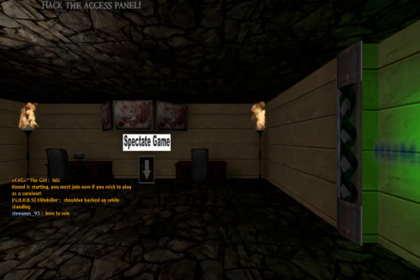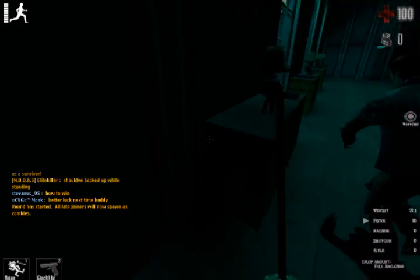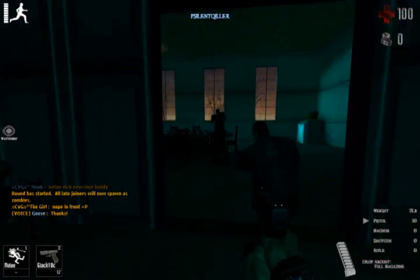Hello everyone and welcome to another gameplay commentary for ZPS. This map is called ZPO Res Evil Movie — it's based on the Resident Evil movie. We start out in the mansion and it's full of guns.